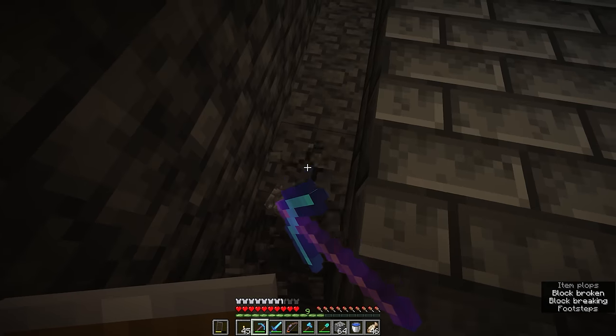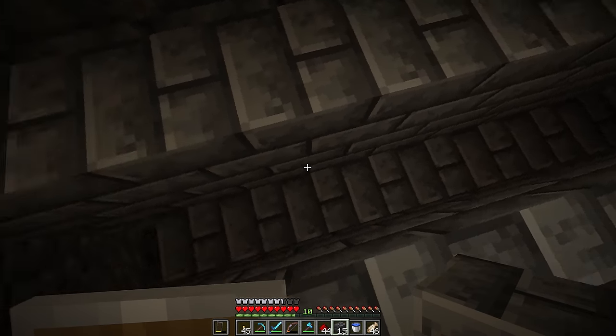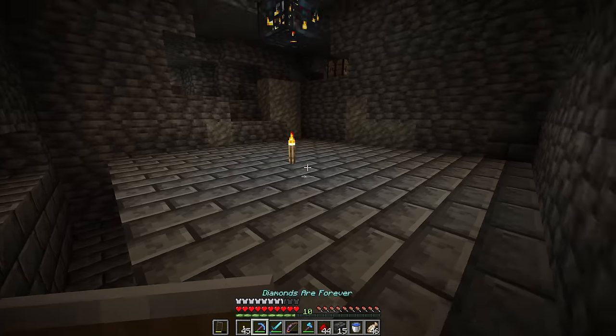On one side of the room — it doesn't really matter which side — we're going to dig a two-block-deep trench. That trench will be nine blocks long, but on the ninth block we're going to dig that down into a two-block-deep hole as well.